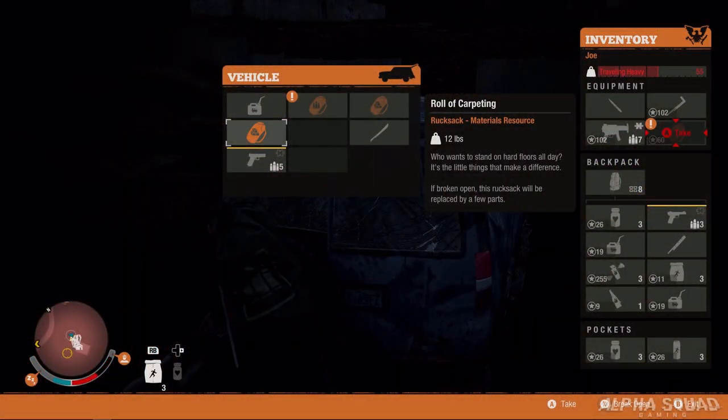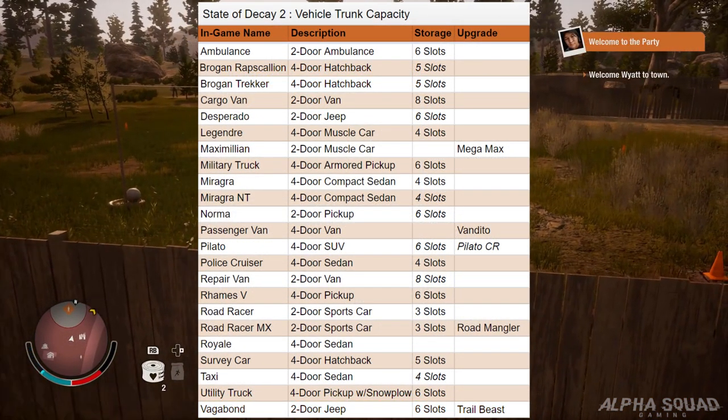The first thing we're going to look at is the actual vehicle storage. Depending on what vehicle you have, it's going to show you different inventory areas so you can put different stuff in your vehicle. One really cool thing about vehicles: depending on how many storage slots they have, they can haul as many rucksacks as they have storage slots. For instance, you can only have one rucksack of materials on your character, but if you have a vehicle with eight slots, you could put eight rucksacks of materials in there.